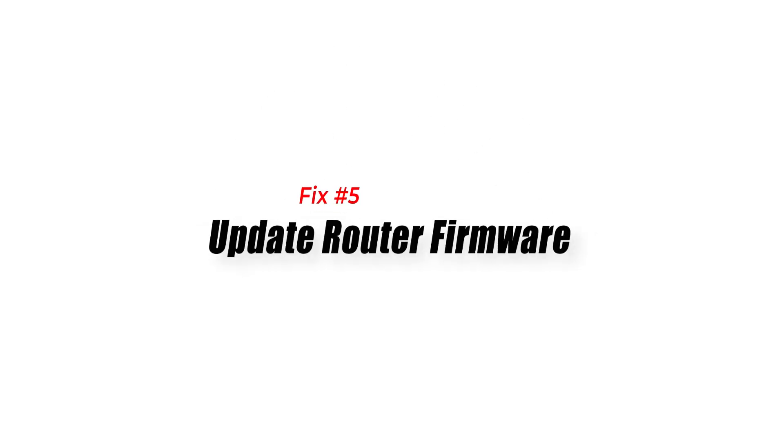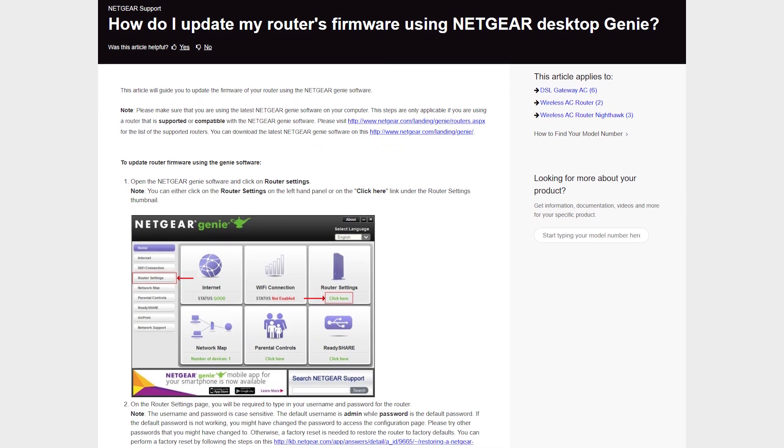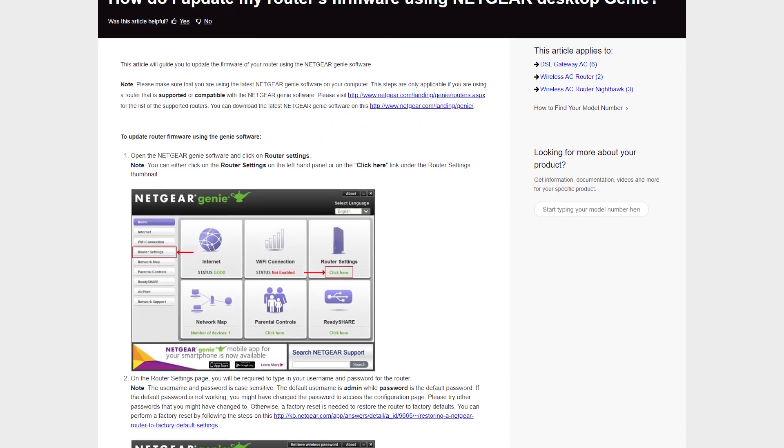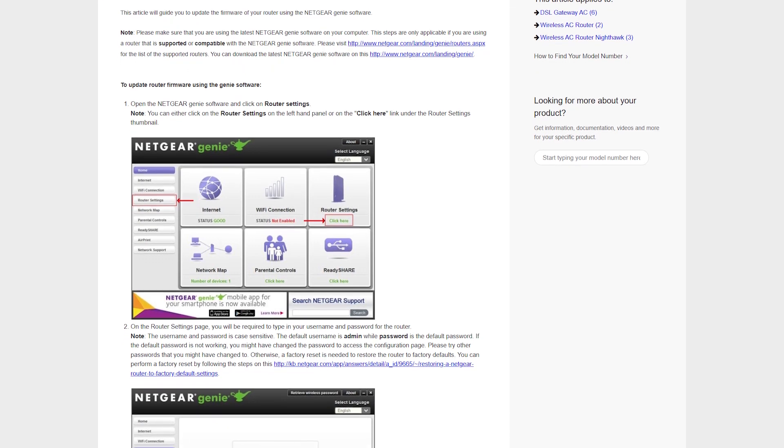Fix 5: Update Router Firmware. Outdated router firmware can lead to compatibility issues with Age of Wonders 4 multiplayer. Visit your router manufacturer's website for instructions on updating the firmware to the latest version.